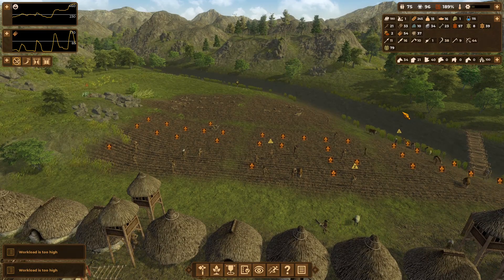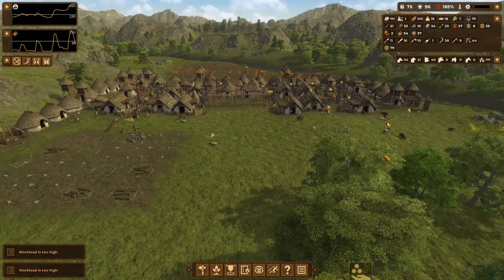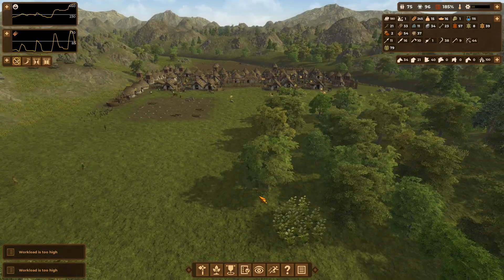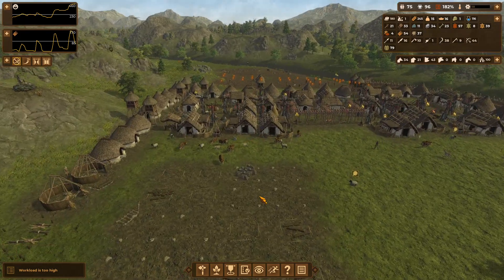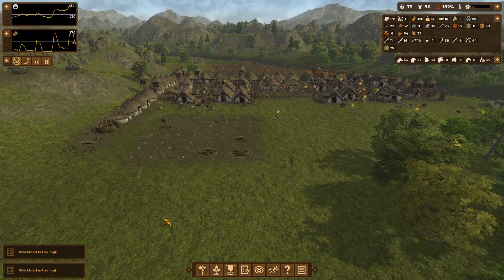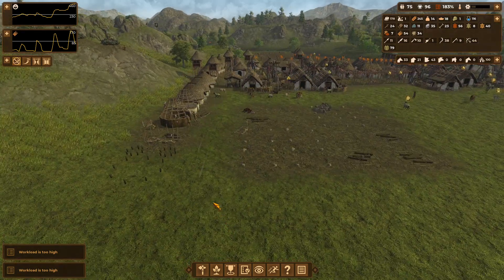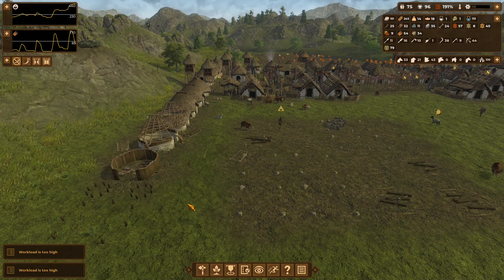As we get more people our problems are going to get solved — that is the whole point of this game. The more people you have, the more force projection you can do; you can defend yourself far more even if you are just a little bit behind the enemy in technology. Our houses are getting built while we are trying to plant, which is not ideal.